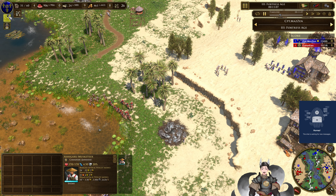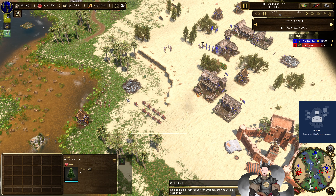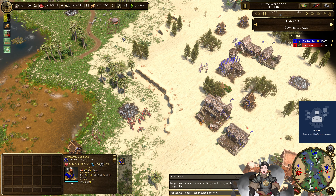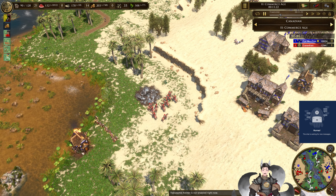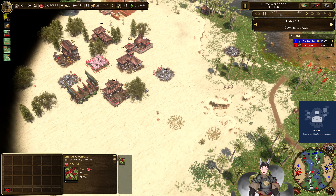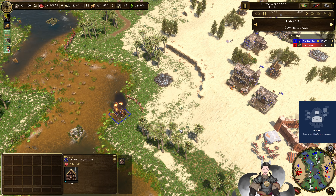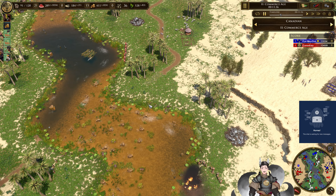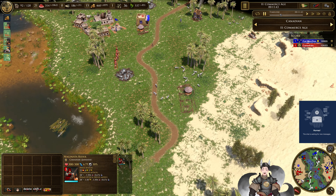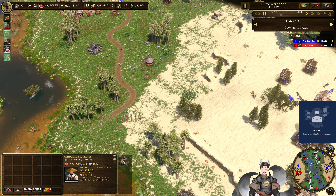Cherry orchard rickshaws being brought in. And a pair of falconets for the French — the falconets will be very useful against the Naginatas. The Japanese player is not aging up anytime soon and has 500 export to work with. His cherry orchards are now almost completely consumed, which is why he's going for the cherry orchard rickshaws. For another source of food he could eye for some fishing boats. Naginatas have 22 siege damage, which is not great for their cost. Musketeers have 21 — average for their cost.